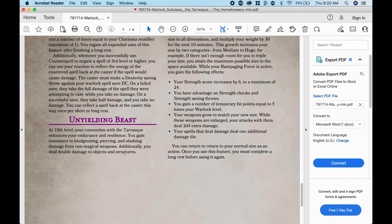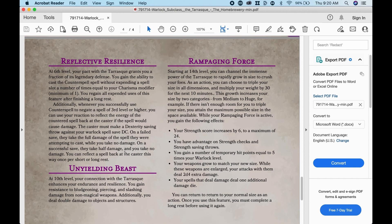Unyielding Beast: at 10th level, your connection with the Tarrasque enhances your endurance and resilience. You gain resistance to bludgeoning, piercing, and slashing damage from non-magical weapons. Additionally, you deal double damage to objects and structures.